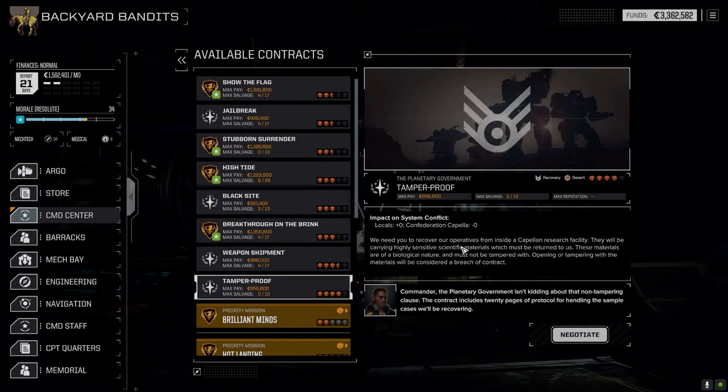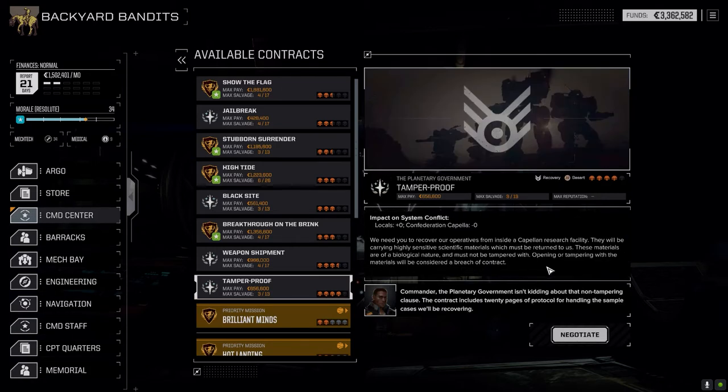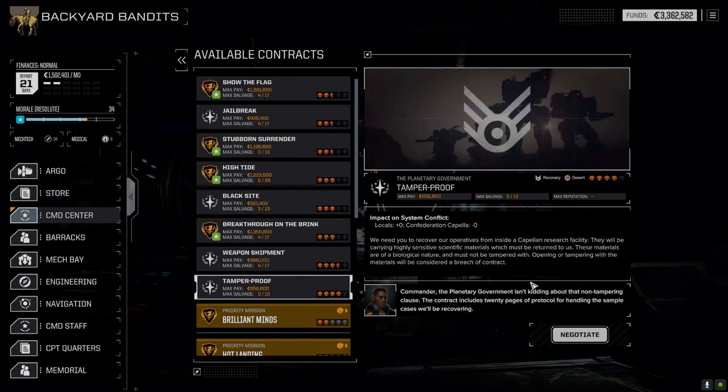There's a recovery mission - operators inside a compelling research facility in the desert. You know what, let's go with this one. High Tide gives us 626 and there's usually a lot of mechs in it, but we'll get better stuff off the Capellans I think.